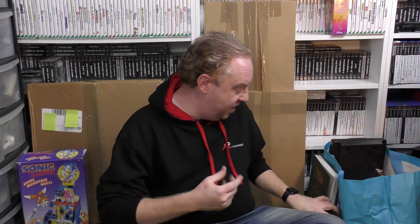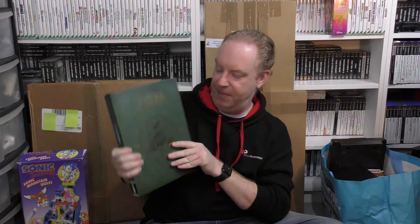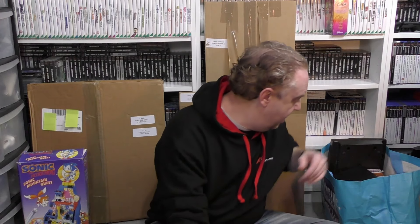Okay, last bag — and there are some absolute belters in here. The first bit I've been putting off showing for most of the video is a book — The Legend of Zelda: Hyrule Historia. It's a stunning book with pictures and backstory and lore for different parts of Zelda. In addition it also came with a Zelda glass, and Dan chucked in a Zelda plush as well.